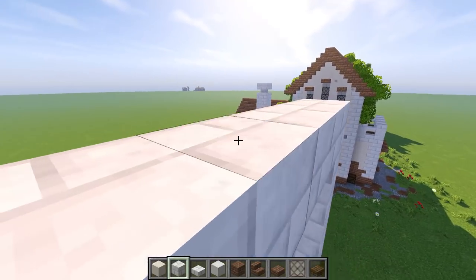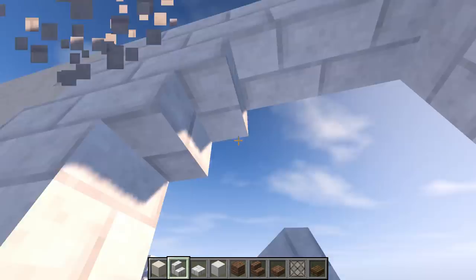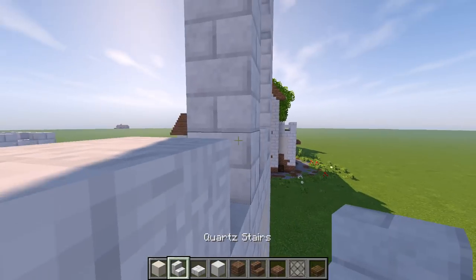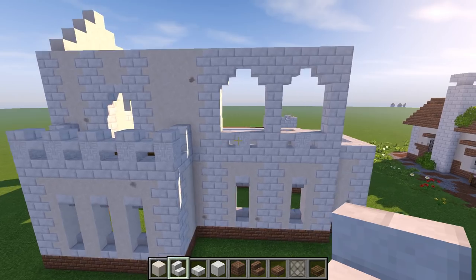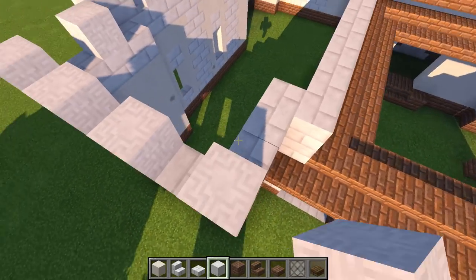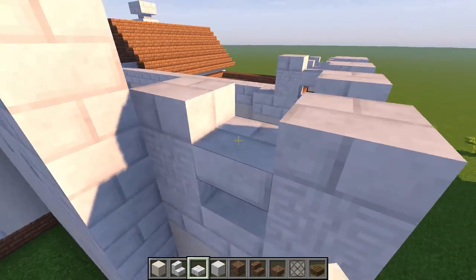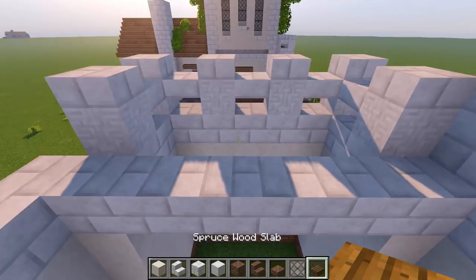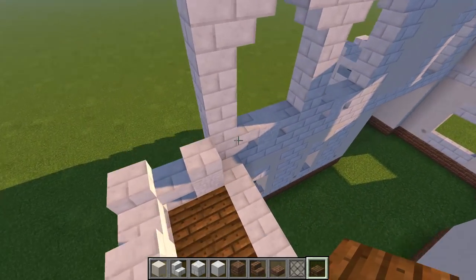Over here do a little archway — cross beam action here, cross beam action here. Do some little archways here and here, a chisel here and here, then stairs going like so. We have that nice little archway thing. This is going to be like a little balcony area — super cool. Do the same thing for the second balcony section: stairs on the edges, same little trick all the way around. Now do a little cross beam here too, grab spruce, and do a flooring right about there.